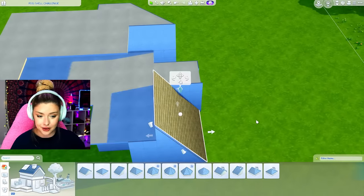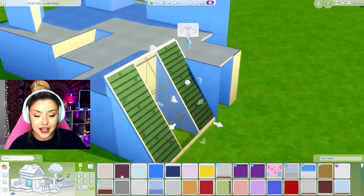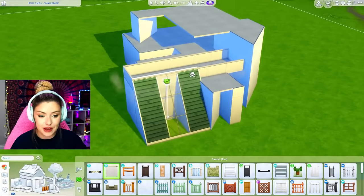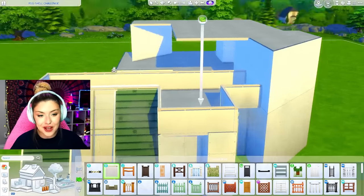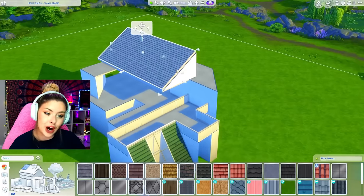Yesterday was also the release of the new Sims 4 Blooming Rooms kit with all the plants and stuff, so I'm definitely gonna go with greenhouse vibes in here. Maybe with the longer hallway, that's what we could use it for. I'm using this white fence from Eco Lifestyle — I'm gonna maybe bring this out. I like the height of this, and then I'm thinking I could do a roof up top but it's gonna have to be slanted.